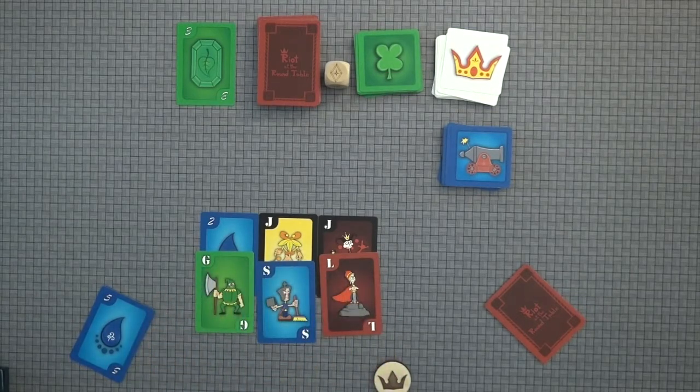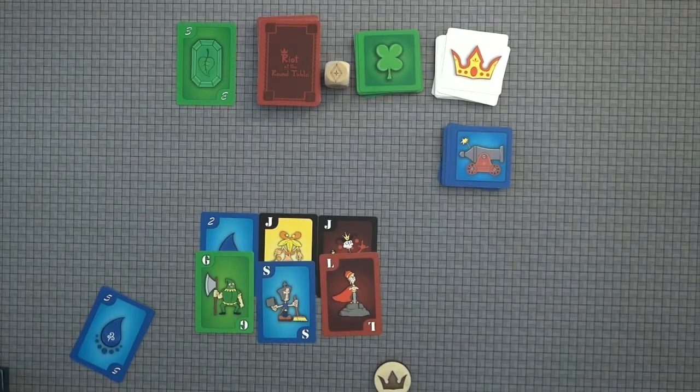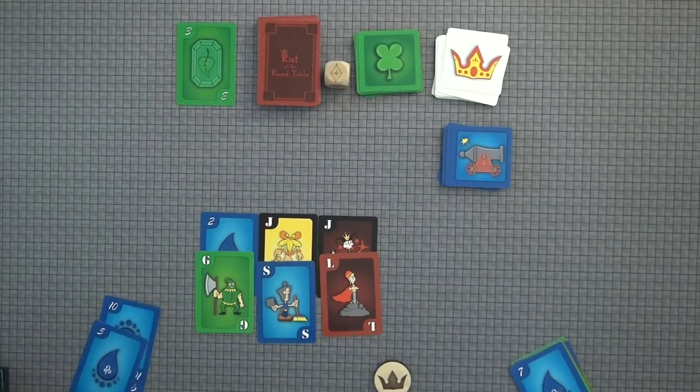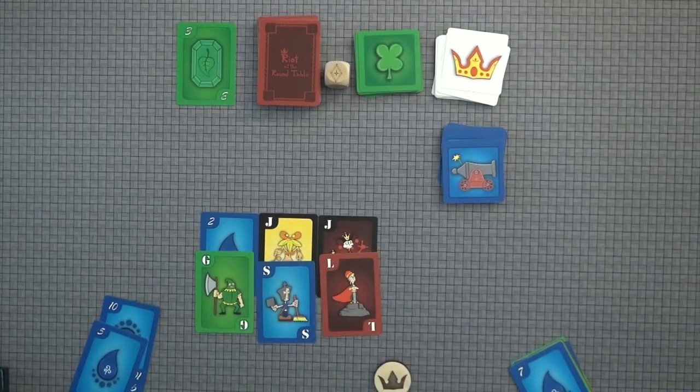Now I'm currently defending. The other players have the option to add on — you can have a max of six cards out there. Other players can add anything matching any of the symbols out there: a two, a guard, a squire, or a lord. As it turns out I don't have any of that, so I have successfully defended the attack. By successfully defending, I take a cannon card. There are three different types of cannon cards. Then I pass the active defender off to the left, and then I would be the active attacker.